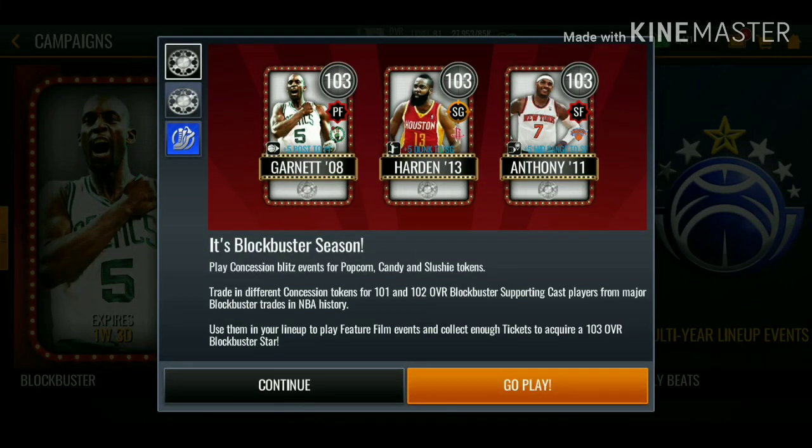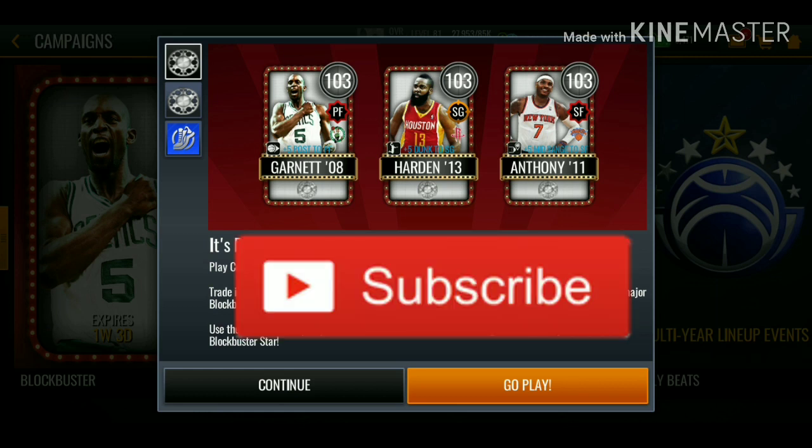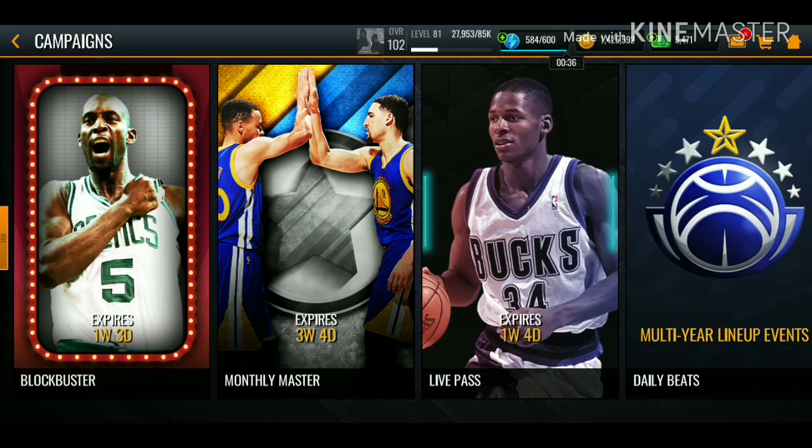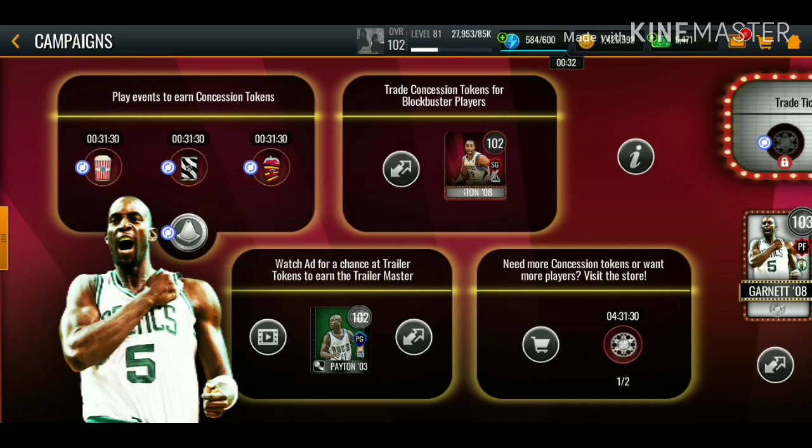Back with another NBA mobile video. Today we have the new Blockbuster Season promo featuring 103 overall Kevin Garnett, 103 overall James Harden, and 103 overall Carmelo Anthony. This promo is out for one week and three days, and we're going to be going over the campaign, the sets, and the store.